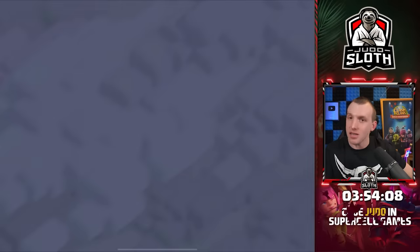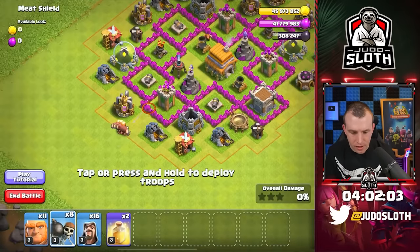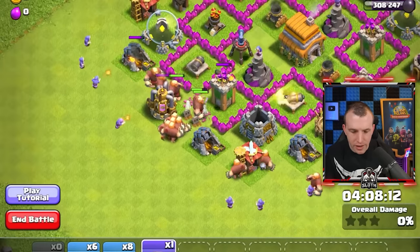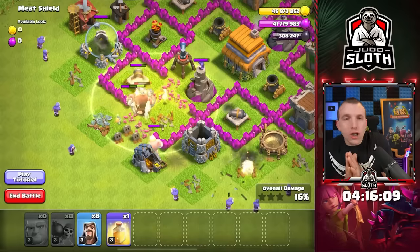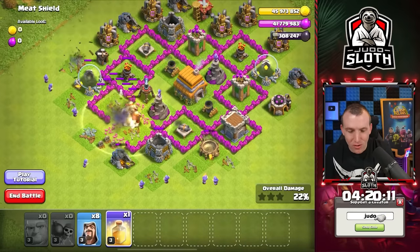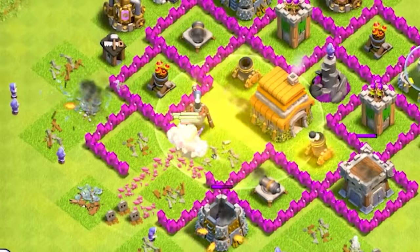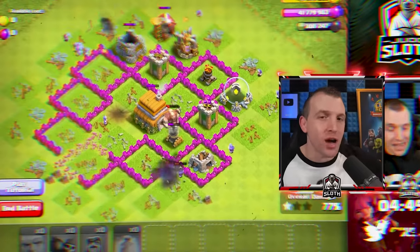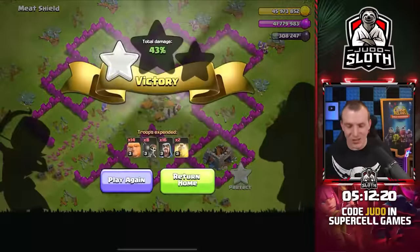Meat Shield Town Hall 6 - and the tutorial again. Let's bring giants with wizards to spread and clean up, get a heal spell in to protect them, and we need wall breakers to get through that mortar. They just got through - wow. Let's save onto the wizards a touch until we see where the giants are going, then use the next heal spell. Nothing in the corners of the base, so we're good. Beautiful.